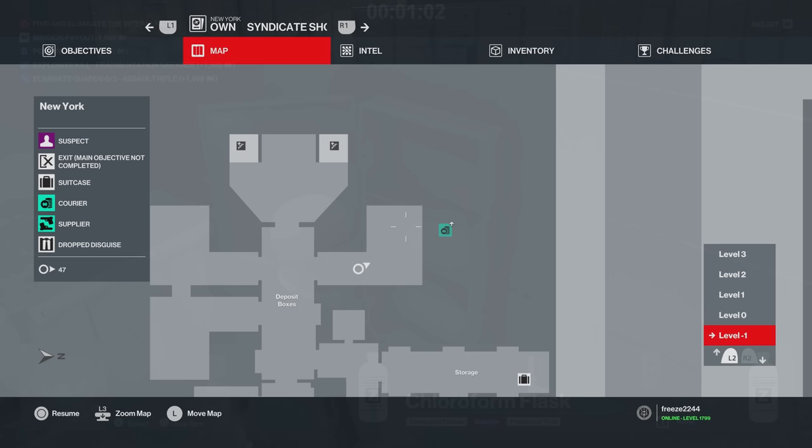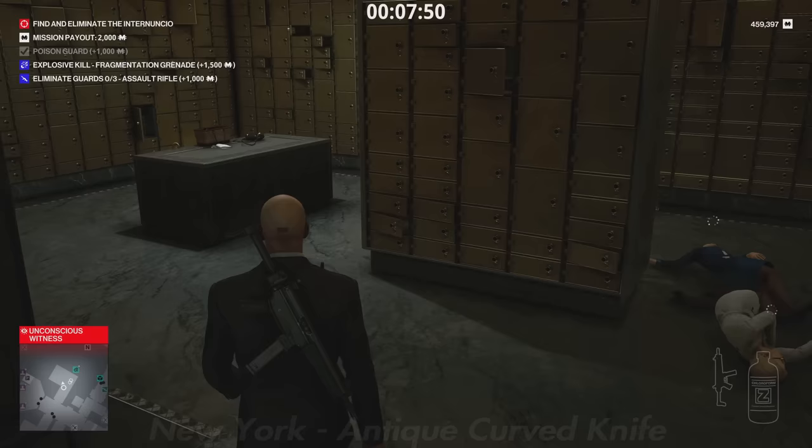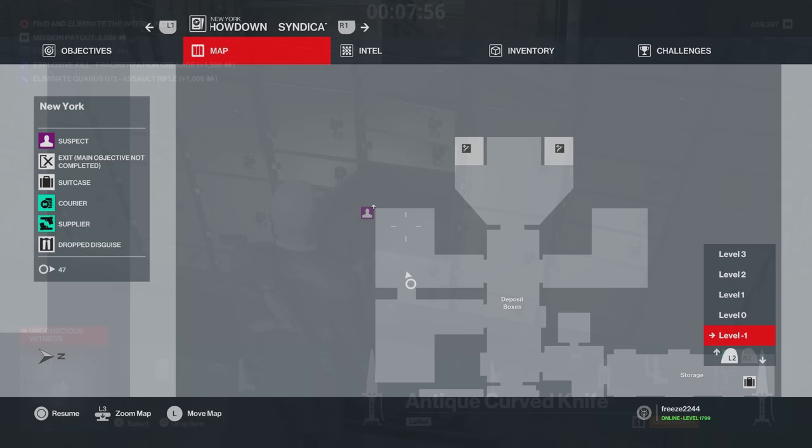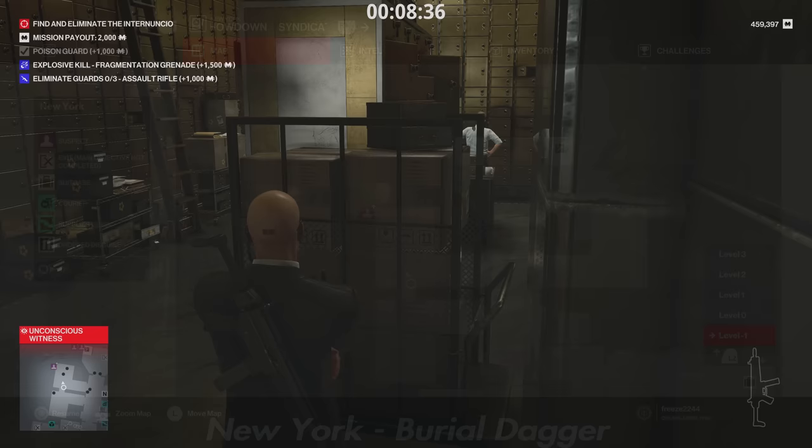Next is an Antique Curved Knife — a legendary melee weapon. Come to the safety deposit room; you'll need the safety deposit key or a lockpick to get it. Also here is a Burial Dagger, an epic weapon, on the left side of the safety deposit boxes.